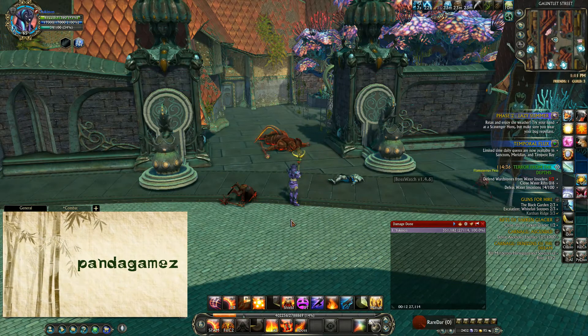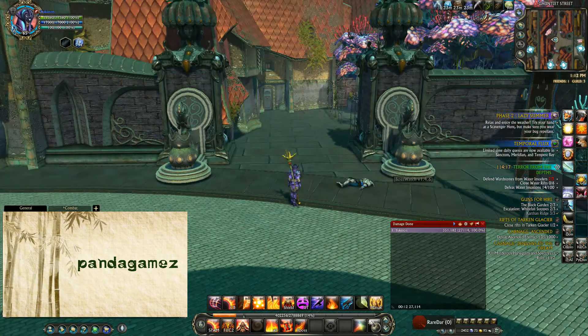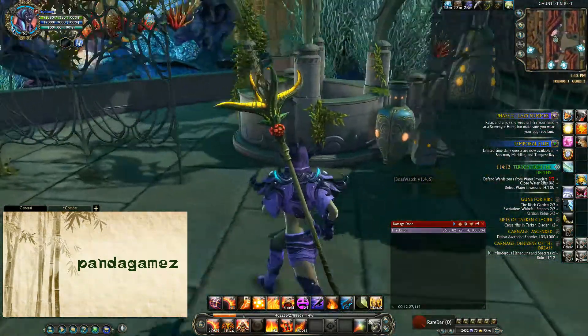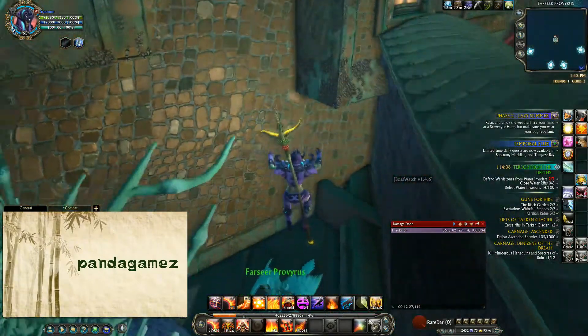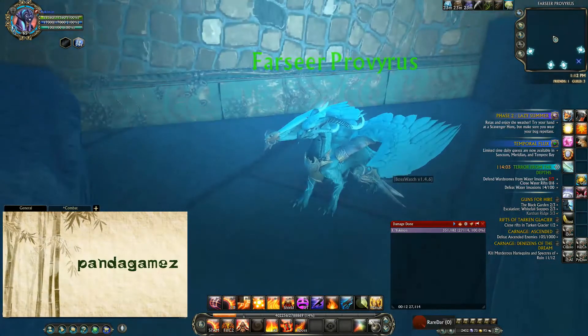There's an alternate route to be able to get to Proverus. Instead of taking one of the ports and falling from the sky, I would probably recommend taking the Zexus District, and you just follow this pathway until you get to where I'm standing. You can just run on in here through the gate, jump over some stuff, and he'll be hanging out right here. That is another way to find this guy.